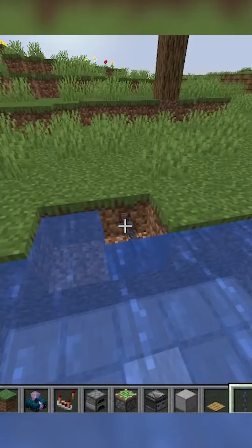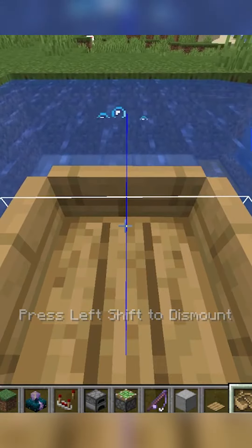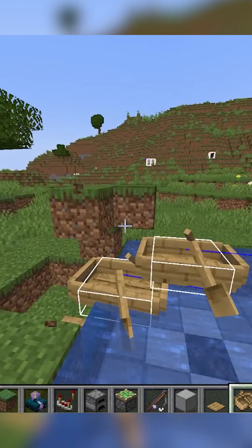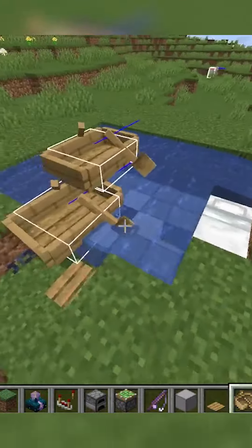Off the side of the farm place a chain and pressure plate, and ride a boat onto the chain as far as it'll go while still being on the chain. It's very important that the game registers it as on the chain and not in the water. Drop a second boat on top so it goes over the soul sand in the middle of the farm, but again on the second boat, not in the water.